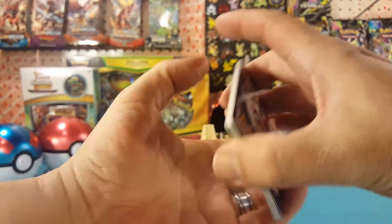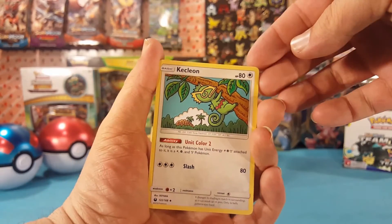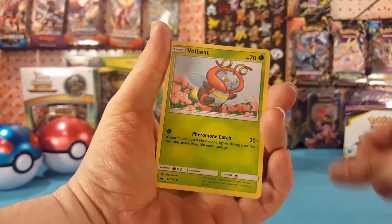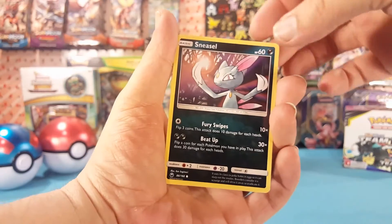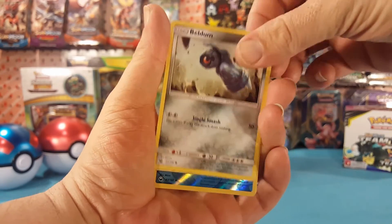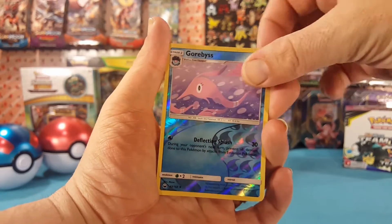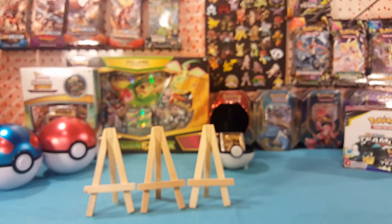Second pack: we have Water Energy, Kecleon, Hustle Belt, Volbeat, Surskit, Sneasel, Shuppet, Mudkip, Beldum, Gorebyss as the reverse, and Registeel as the regular rare. Zero for two on hits in the packs so far.